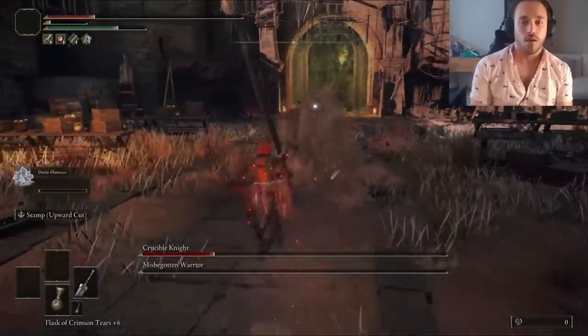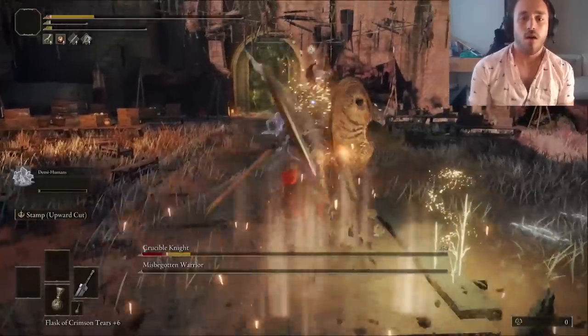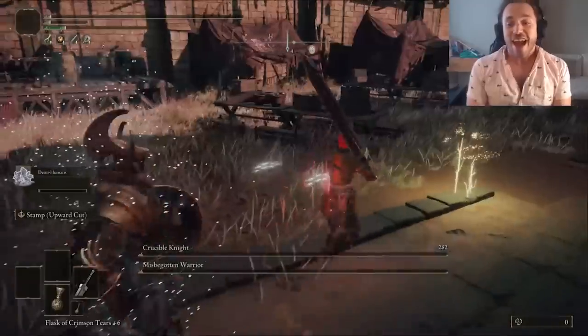Crucible Knights are my least favorite field bosses. They don't bleed, their shield is huge, they have a ton of poise, and they can still close the distance really fast. I honestly don't know what they're bad at. Still, that's seven bosses dead, only two deaths on our end, and the Ruins Greatsword is acquired. It's a sword that's so great it's gonna ruin all the other swords for me.